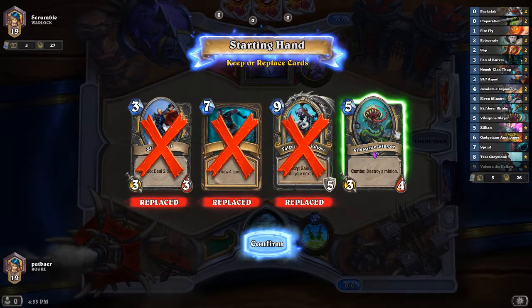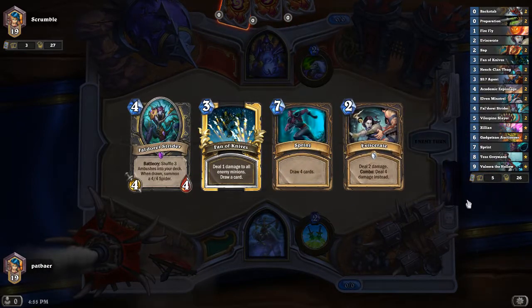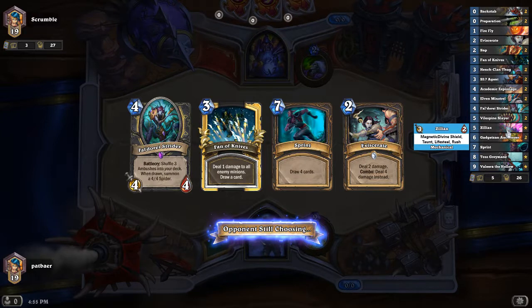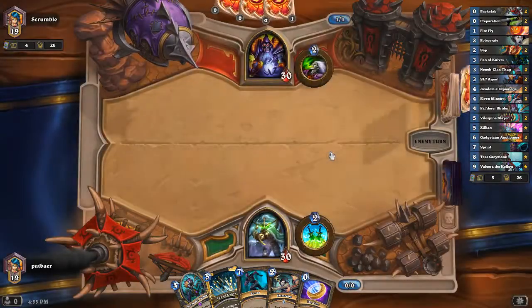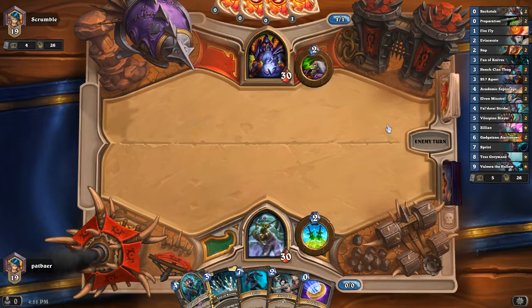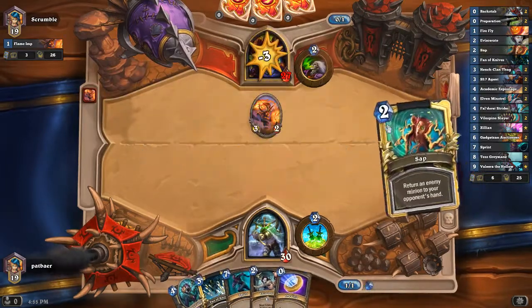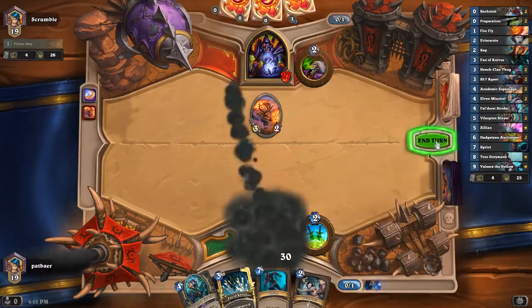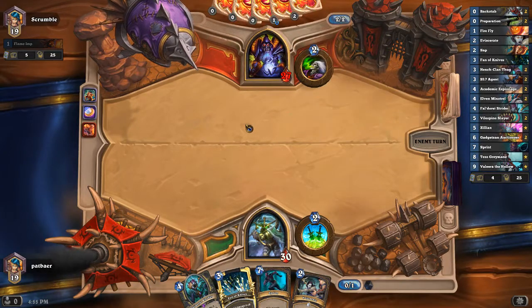We don't want any of these cards. The only legendaries you really need for this deck — there are three legendaries: Valera is great, Tess is fun, and Zilliax is your lifesteal with Rush. Zilliax is important — Zilliax should be in just about every deck, honestly. It is the best card in Boomsday Project. I would craft it if you don't have it — I would craft it immediately. We could coin Sap, which feels shitty, but I think we're going to do it. I don't think we played the same opponent — I think our last opponent had a different name.